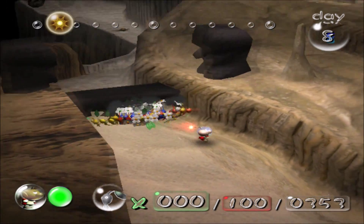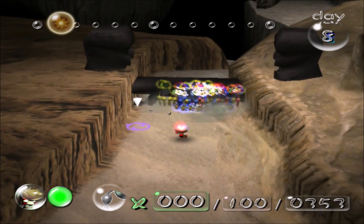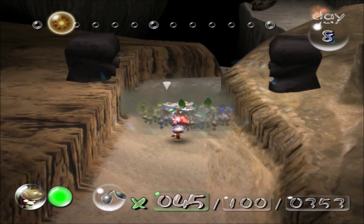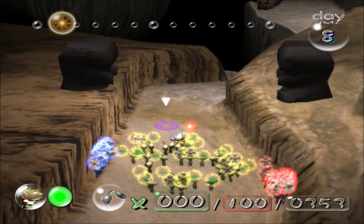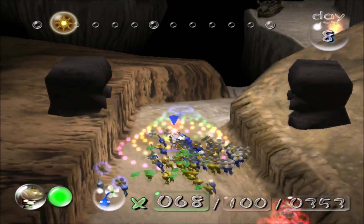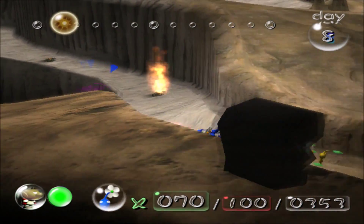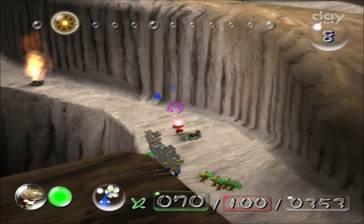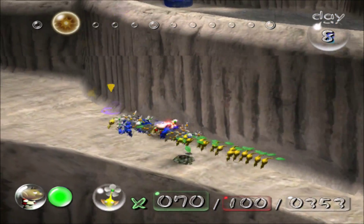Alright, the game plan: as long as there are two fires, we'll get everybody through the first two fires, then separate them — some will work on the bridge. Let's put the yellows to work at the bridge, and some blues too. How about all the blues? They're the most vulnerable to fire. Alright, go, go, go!